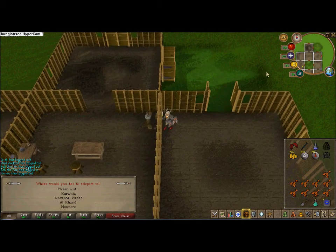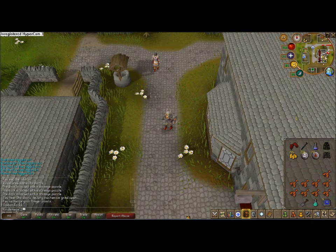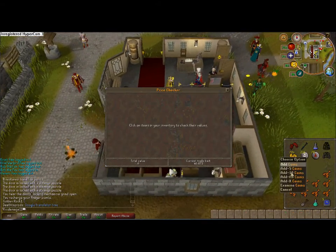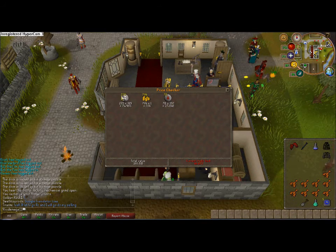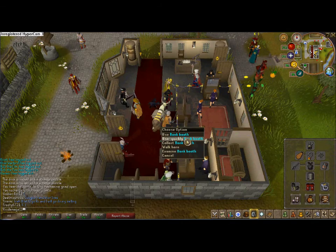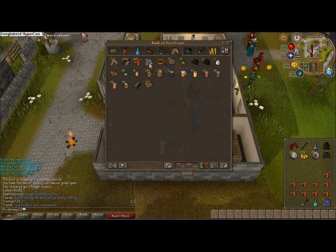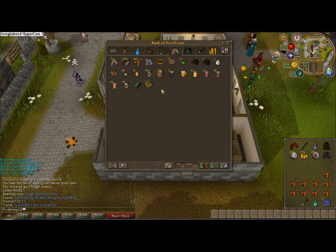Teleport to Edgeville, bank, and repeat. If you're lucky you'll get some good stuff from Barrows. This run I got 103k — that's not bad, usually I get around 30 to 50k so this is really good for not getting a Barrows item. Alright guys, rate, comment, subscribe if you like the video — you can request more videos and I'll make whatever guides you need. Alright, see you next time.